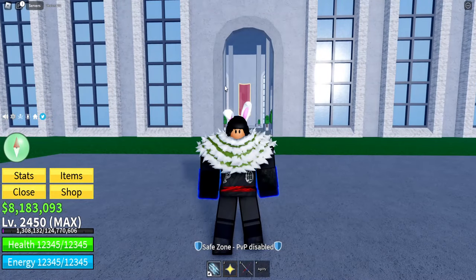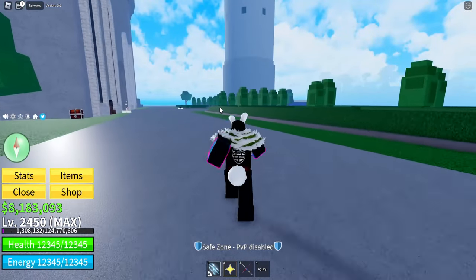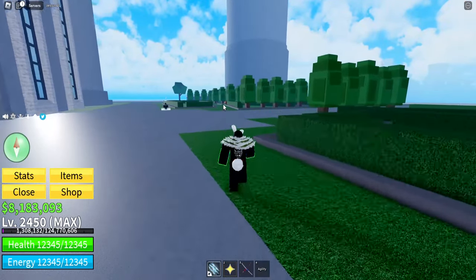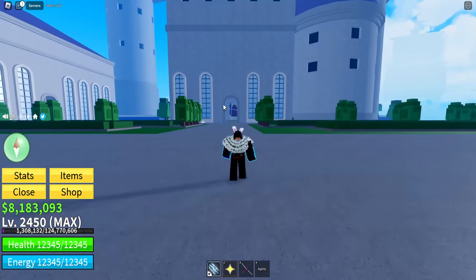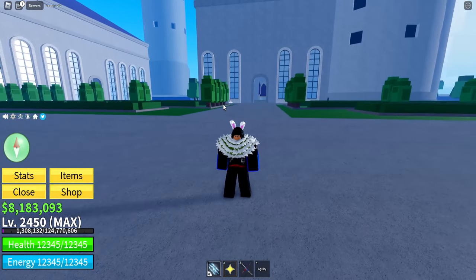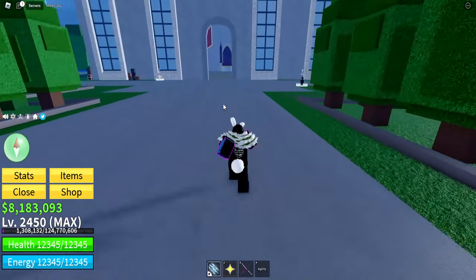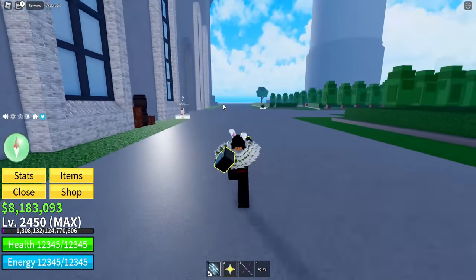If you see a message pop up at the very top of your screen saying 'pirates are attacking the castle,' this is the castle they are talking about. I recommend as soon as you see this message, you come straight to this castle and defeat the pirates that spawn around this area, because once you beat them, you get a free fruit - which is really, really cool. I recommend you do that every single time you see it; it happens every one hour and fifteen minutes.